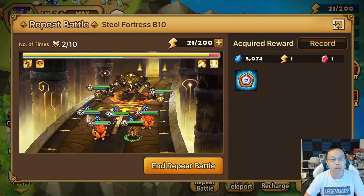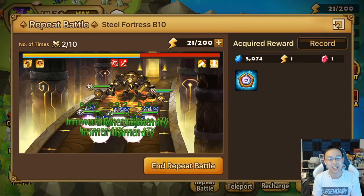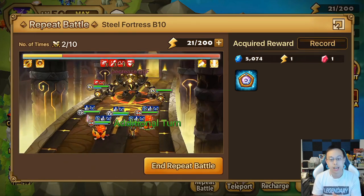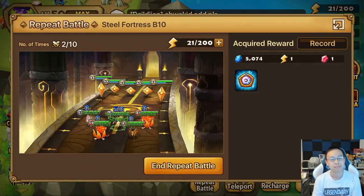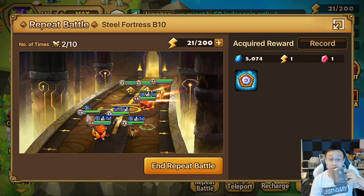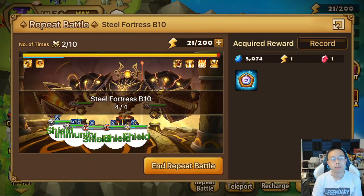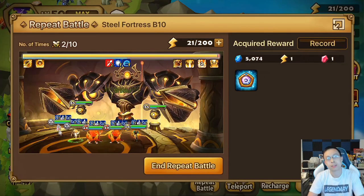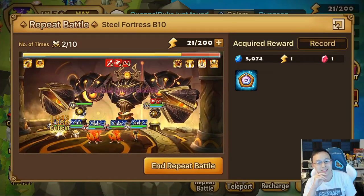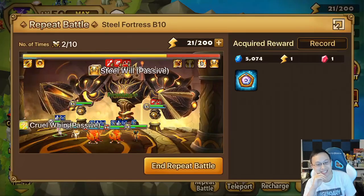Before we get to that, let me be kind to my guest and go ahead and have him introduce himself. Asian Thunder, I'd like for you to share a little bit more about yourself — what guild you're in, how you got into Summoner's War. Yeah, my name is Asian Thunder, I've played this game almost six years now, I've been in SSA for about two of those years, and I'm mostly a siege player. I got into this game because a friend I was going to college with was like, yo man check this game out.